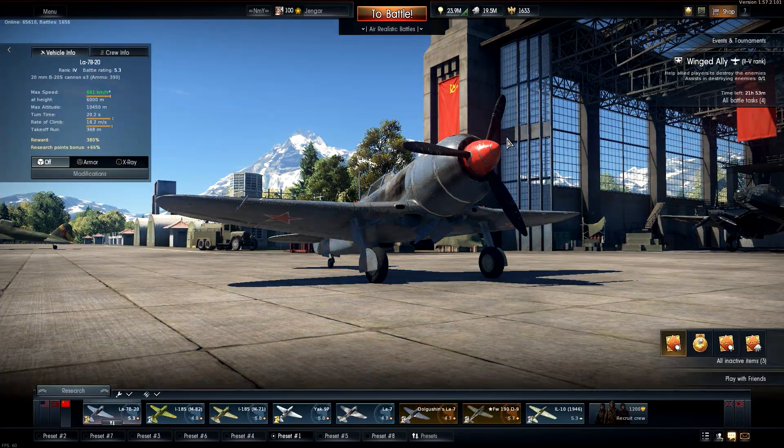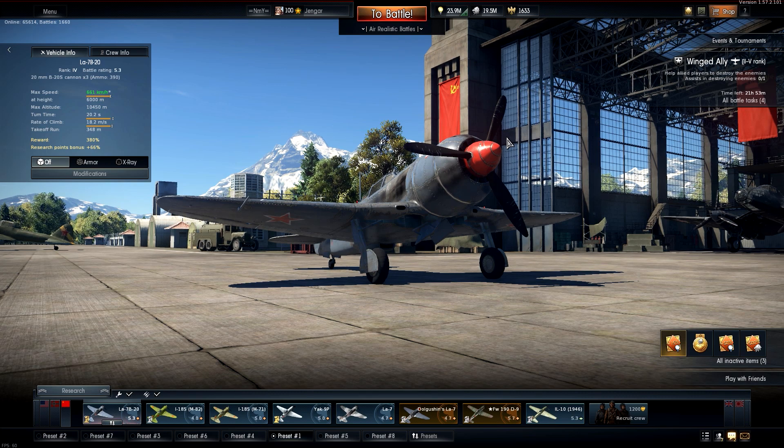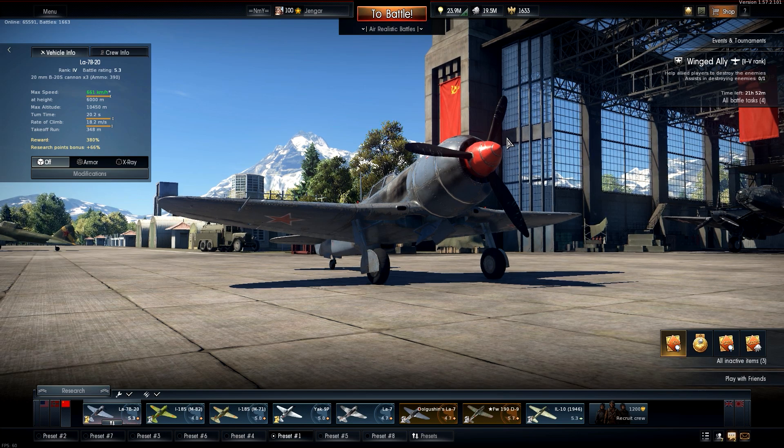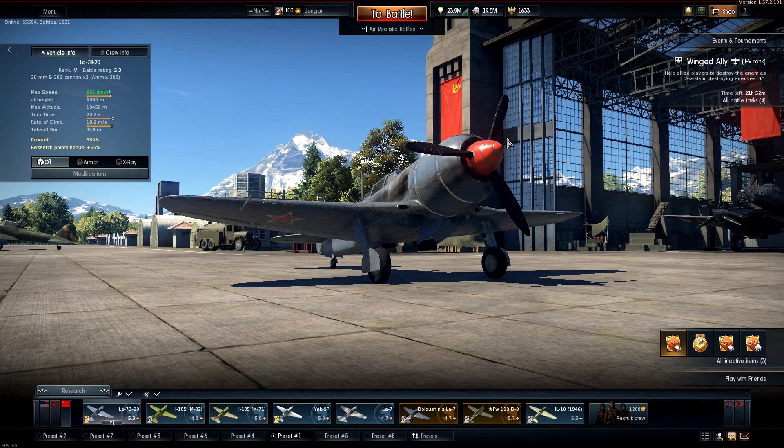So here we are after the match. After looking at it for seven matches, I quite enjoyed this plane. You really got to watch your altitude - above 5,000 meters you are an easy target with very bad performance. So you don't want to go there. Take this plane up to somewhere between 4,000 to 4,500 meters and work from there downwards. When you get into the sweet spot, which is between 1,000 and 3,000 meters, you can pretty much take on anything except dedicated turn fighters like some of the Spitfires and Zeros.